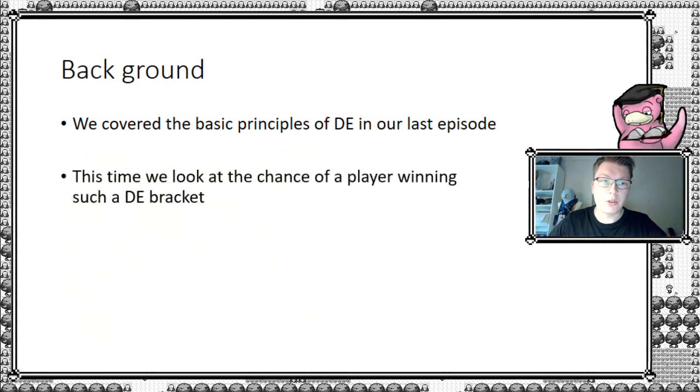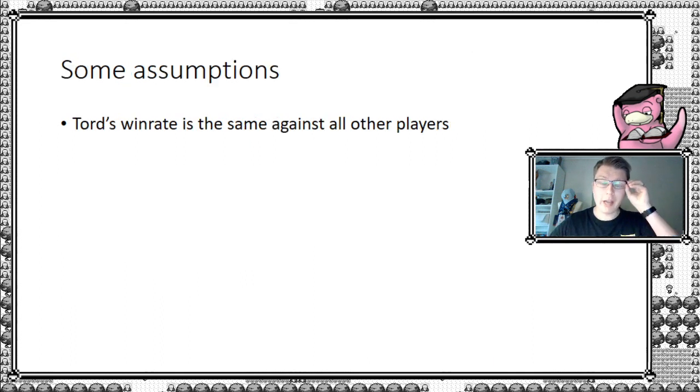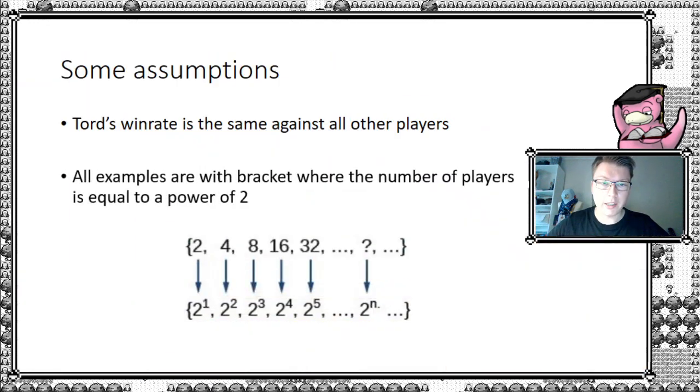So what are we going to look at exactly? The chance of a player winning such a bracket. To help illustrate this, I'd like to welcome Tord Recliffe as our example of a good player — personally he's one of the best players of the game. Our question becomes: what is Tord's chance of winning a double elimination bracket? We assume a flat win rate, meaning Tord's win rate is the same against any other player in the bracket regardless of who he meets.